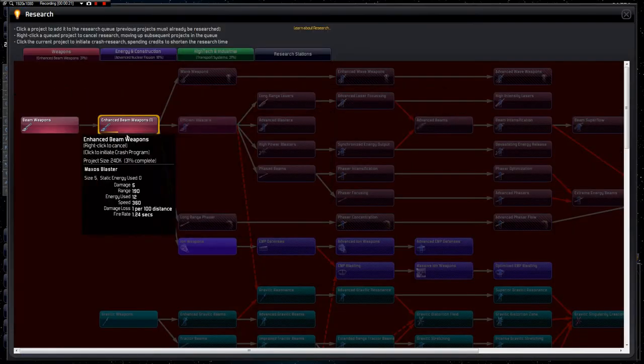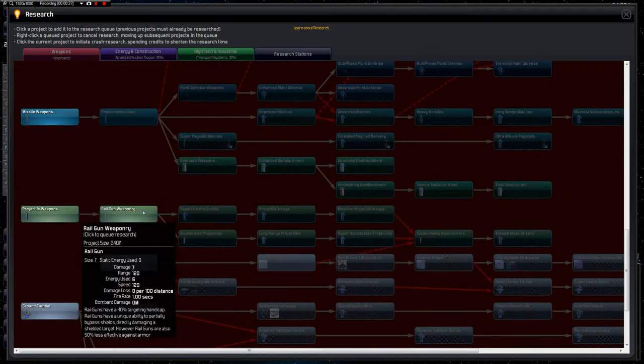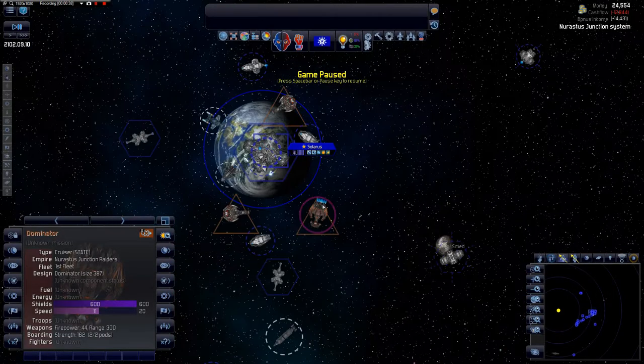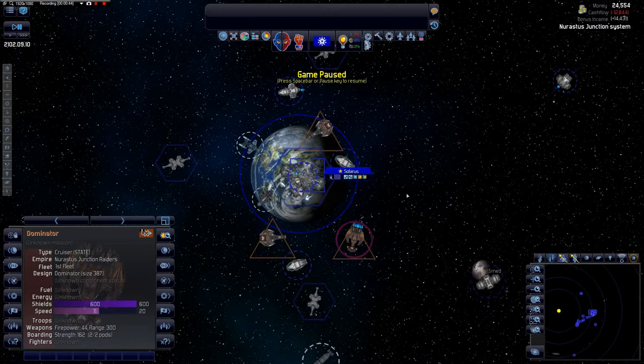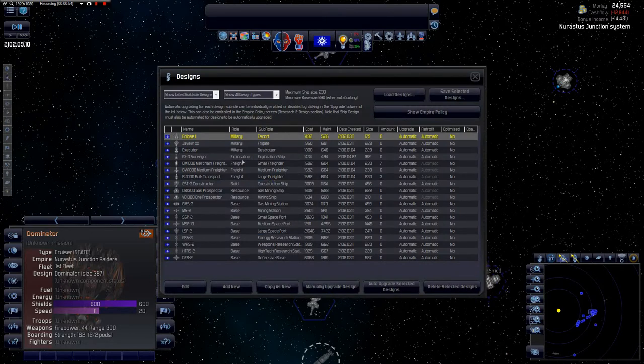To deal with the pirate problem, I was reading up on weapon components and we're going to have to go with railguns for now. Railguns are pretty fantastic — they bypass shields completely. This pirate cruiser has 600 shields, so with laser weaponry we'd have to wear the shields down first, but railguns let us skip that entirely. We can design some frigates to take advantage of the railgun's ability to bypass shields.